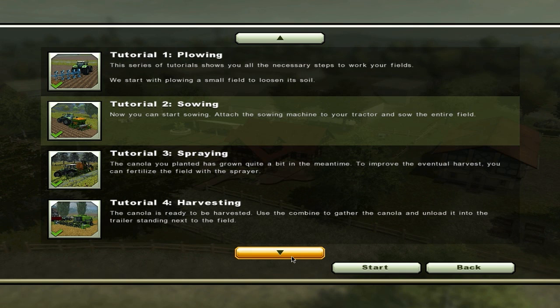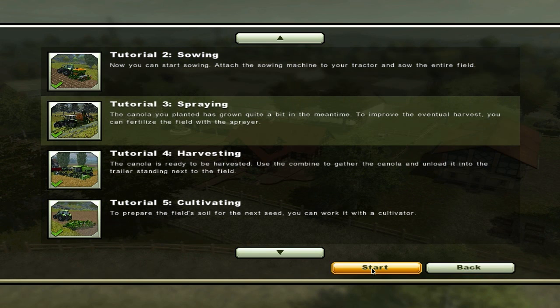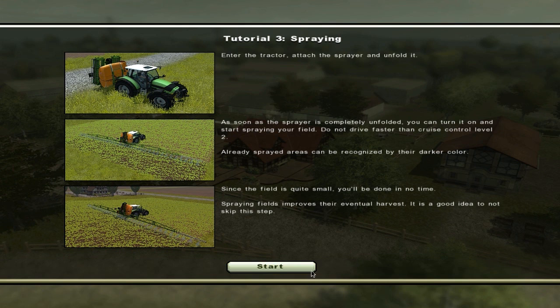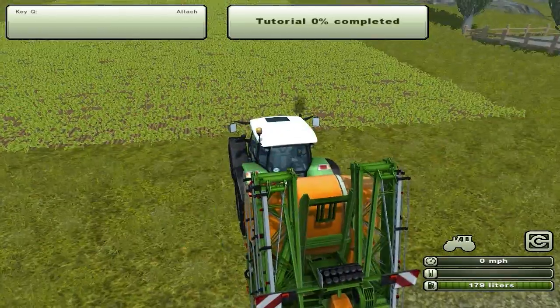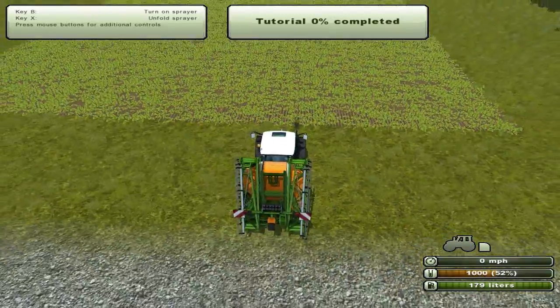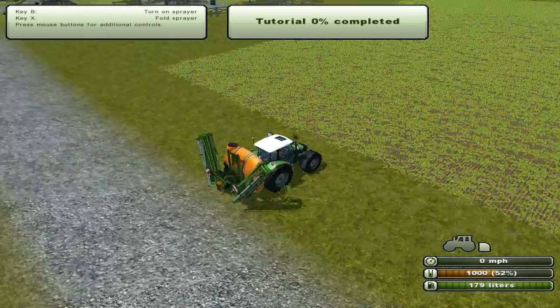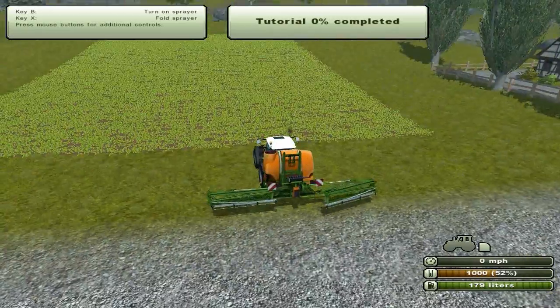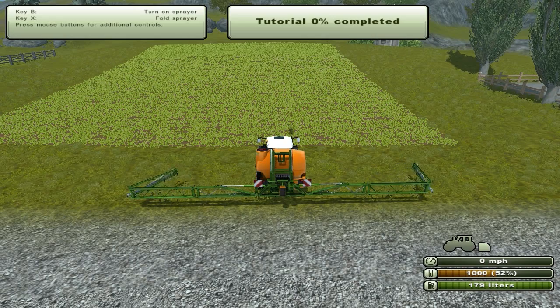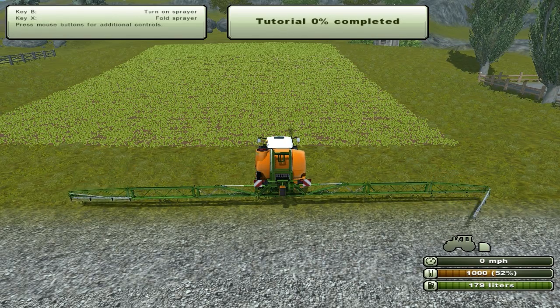Spraying is important because it's basically fertilizing the field. Let's say you harvest and from what you get your total amount of seeds is 5,000 — with fertilizing, it multiplies it. It won't go to double but it'll go to at least 7,000. So you'll get a large amount. This is a really nice fertilizer implement — you unfold it and it's huge. You unfold and spray with X, and it does that automatically, which is really cool. So you have a chemical that basically increases your yield. I would suggest that everyone sprays after sowing.